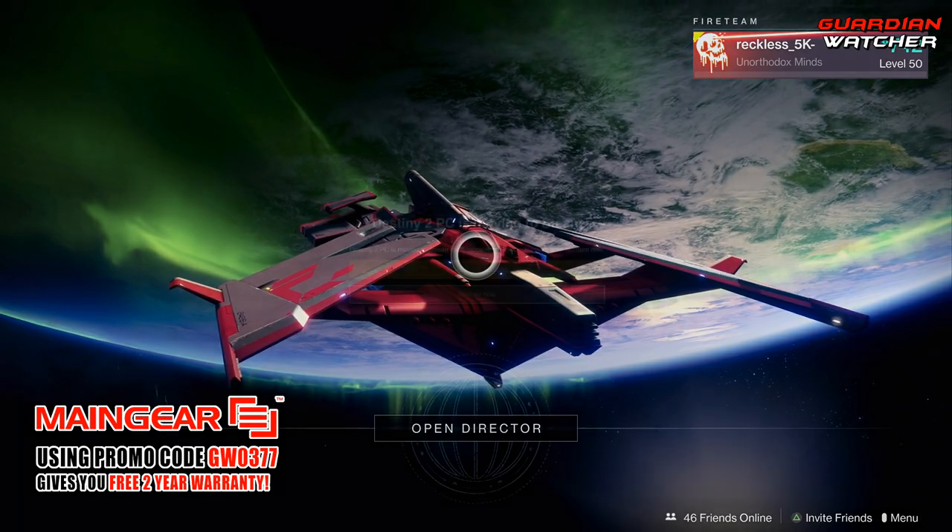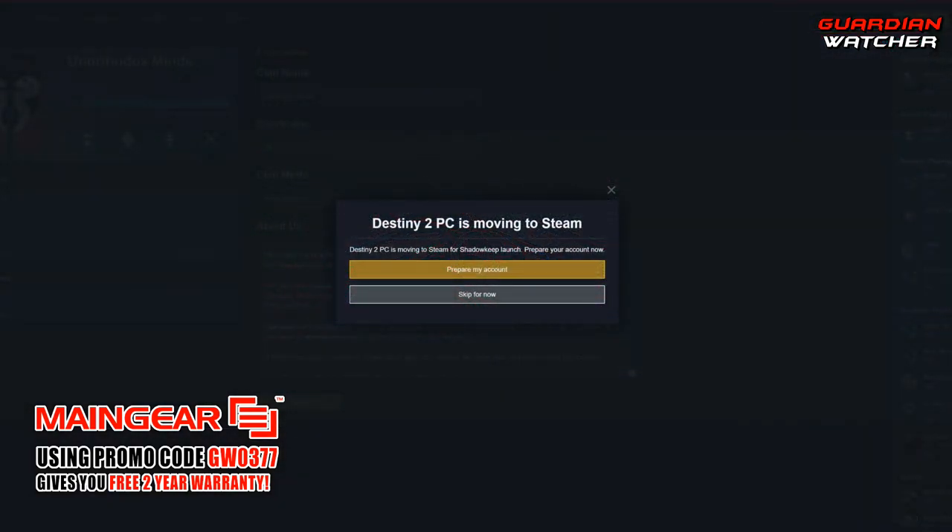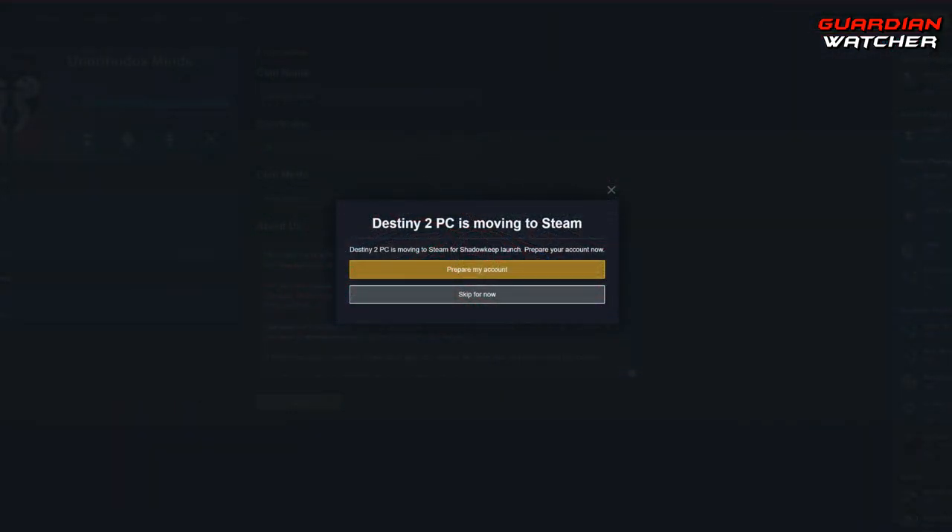Let's go ahead and head over to the PC right now. The first thing you guys actually want to do is go ahead and log on to Bungie.net. As soon as you log on, you will get a pop-up somewhere on your screen that says something like this: Destiny 2 PC is moving to Steam. And it will ask you to prepare your account or skip this for now. We are going to go ahead and click on prepare my account.